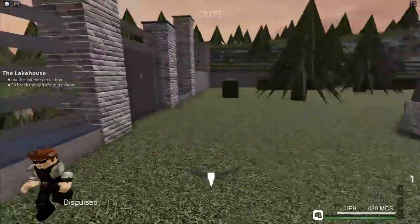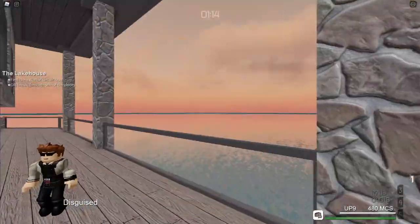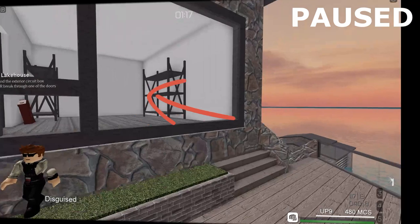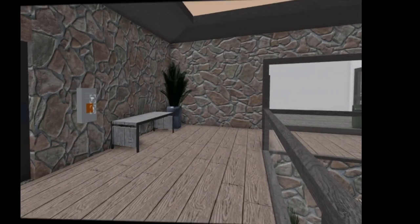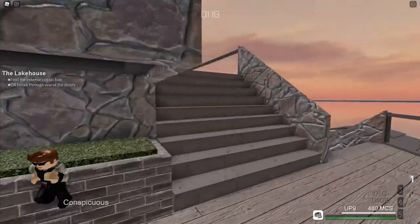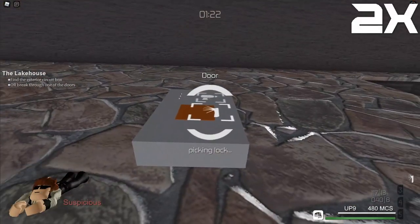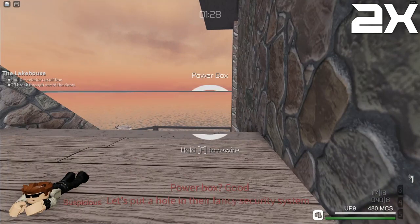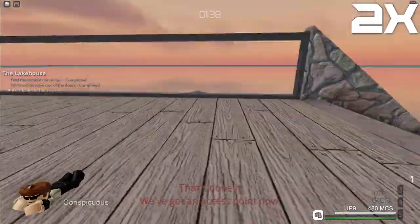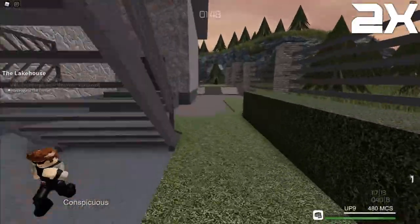Anyway, once you have a disguise, the first thing you should do is go to this area and look inside the window to check whether there's a camera operator inside. Next, you have to find the circuit box, which is in a random spot outside the house. Use your lockpick to open the circuit box and then disable it. Avoid doing this while an Operative can see you, since this interaction is suspicious. This will open a random door into the house. It's very important that you remember the location of this door, since you're going to need to leave through that same door at the end.